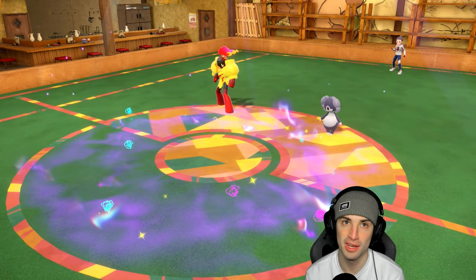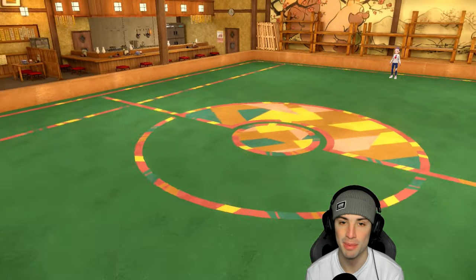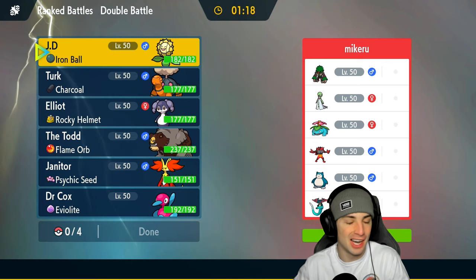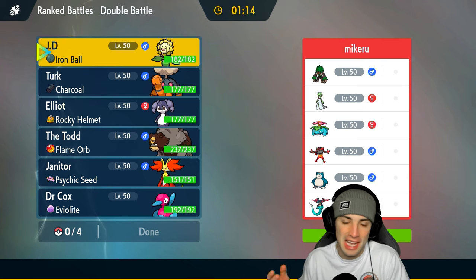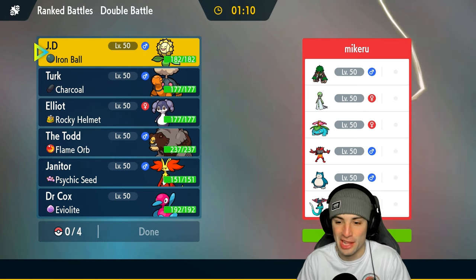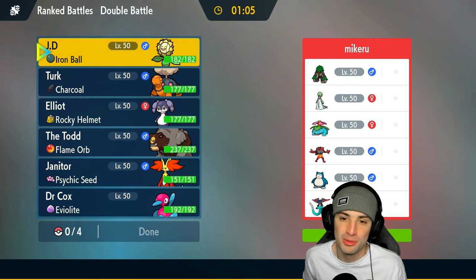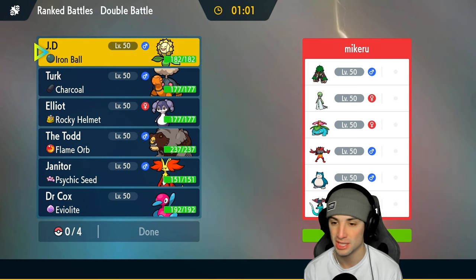That is ridiculous — I kind of feel like how our opponent felt in match one. We should ban that too. So far this video has just been weird — a lot of Helping Hands, Expanded Forces, Heat Waves, and Eruptions with one-shot KOs all day. We used Sunflora just a tad bit in that last match and picked up a KO with Solar Beam, but I really want to use it to its fullest potential here in our third and final match.